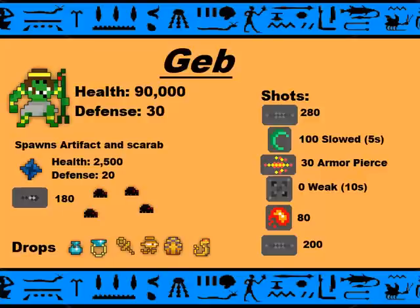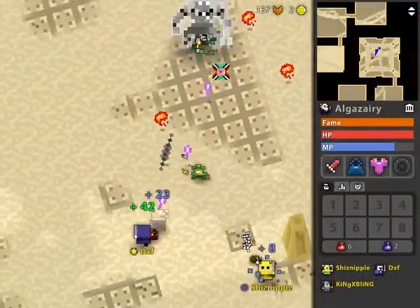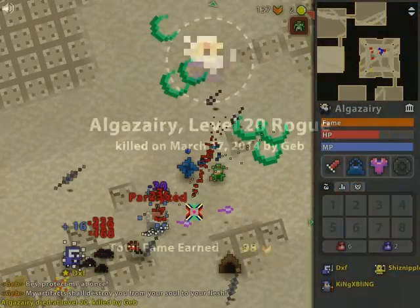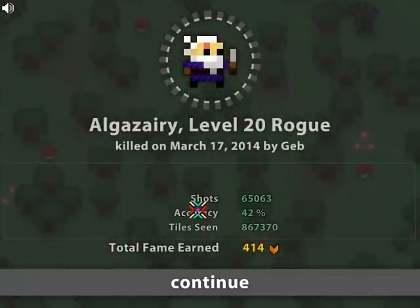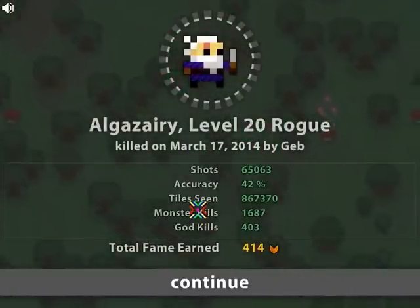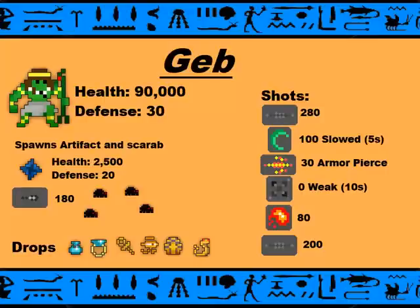During a certain phase, Geb will let out Artifacts and Scarabs, which can kind of screw you over if you're not paying attention. The Artifacts have 2,500 health, 20 defense, and do 180 damage. Geb drops a Life Pot, a Nihil, 3 Treasures, and Eggs.